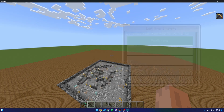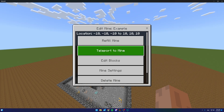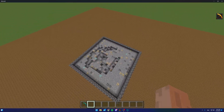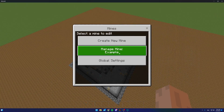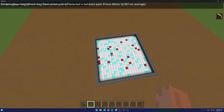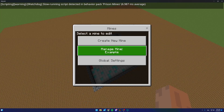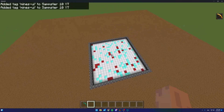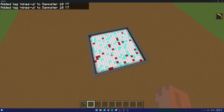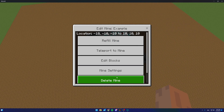If I click the 'Teleport to mine' button it takes me right to the mine location. Opening the UI again and clicking 'Refill the mine,' you can see it refills fairly quickly and the blocks are randomized. If I refill it again, the blocks will be completely different but will match the percentages we input.